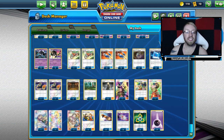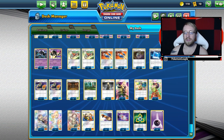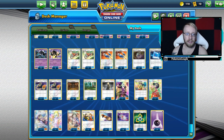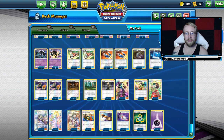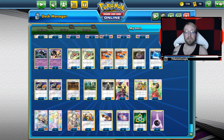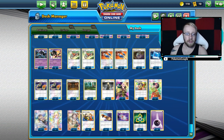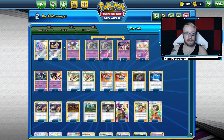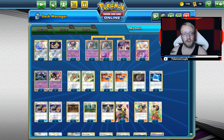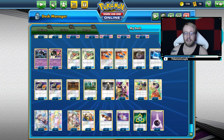Then we have a nice playset of 4 Cynthias, 2 Erika's Hospitalitys, and only 2 Lilies. Why only 2 Lilies and 2 Erika's? Lillie is good early game and Erika is more of a middle to late game card. So we're somewhere in the middle with both — 2 and 2 — that's perfect. Pokémon Fan Club of course to get Jirachis, Giratinas, and Necrozmas. You can play Elm's Lecture if you want, but Elm will only give you Inkay, so not as good.